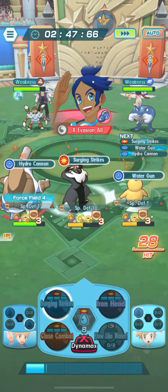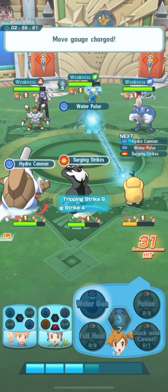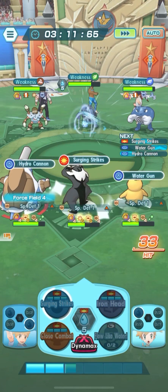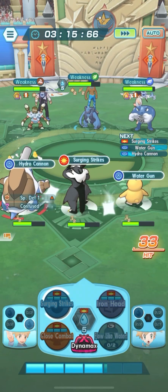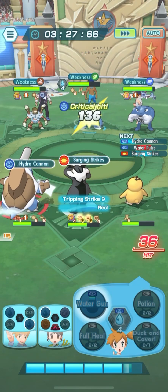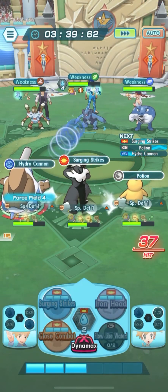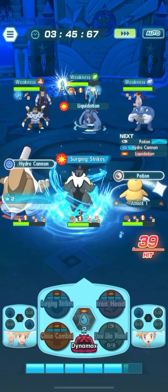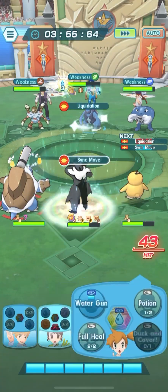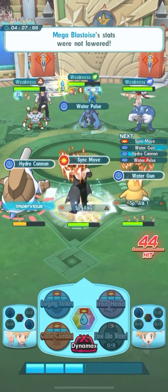What I like about Blastoise in any battle where you're using this sync pair is that it has Water Pulse. Water Pulse confused Marlin's Corsola, which gives you a thousand extra points, because one of the challenges is that if you can confuse your opponent you get an extra thousand points at the very end of the battle. In this battle we have 40-plus hits, which is nice because of Surging Strikes — you want a high hit count. Right here is where I'm going to use my sync move.